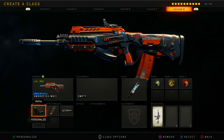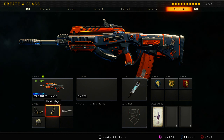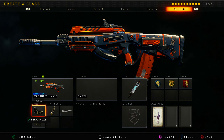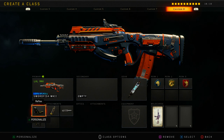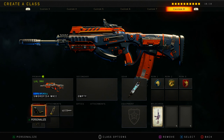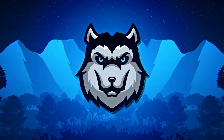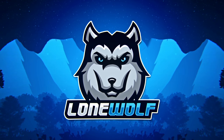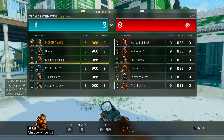You can't go wrong with the Inmate class setup. We got reflex sight, hybrid mags, long barrel, and high caliber. The Inmate is probably one of my favorite weapons prior to the Swordfish, right next to the KN-57. Drop a like, subscribe to the channel if you're brand new, and let's get right into it.